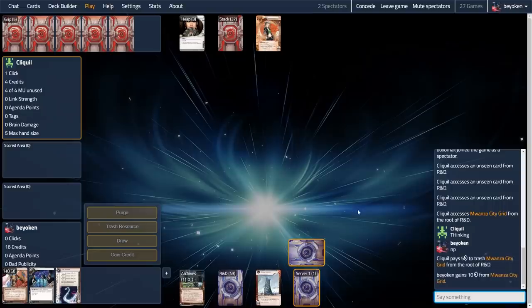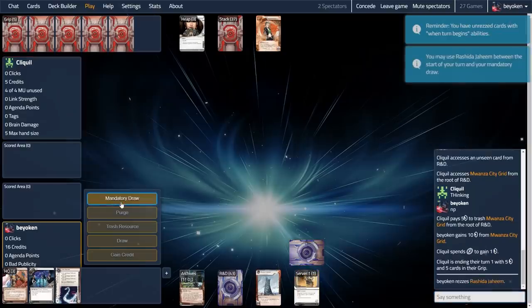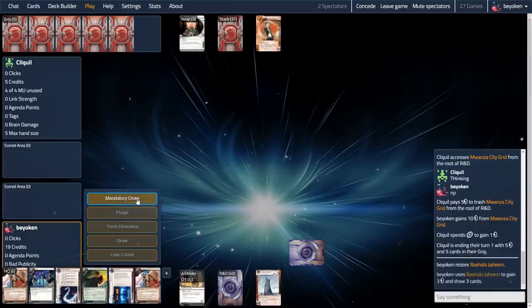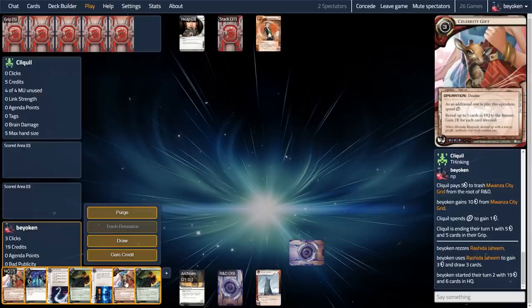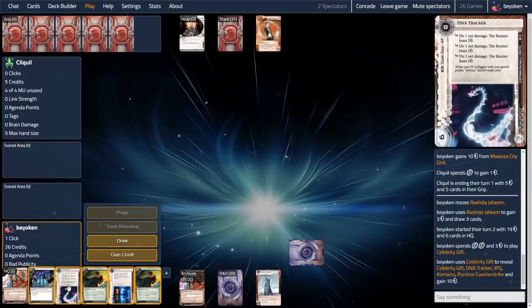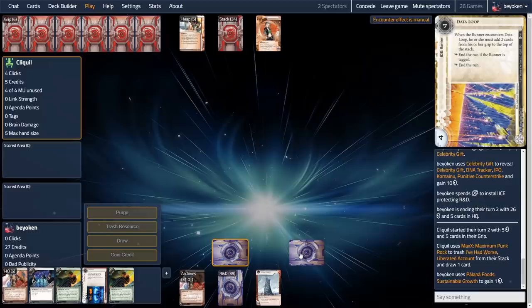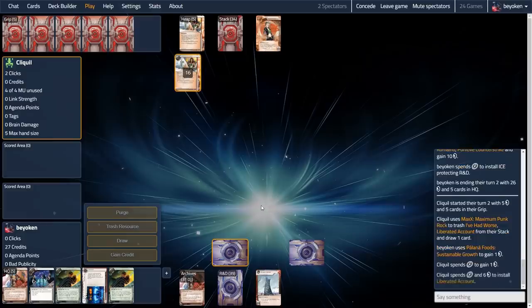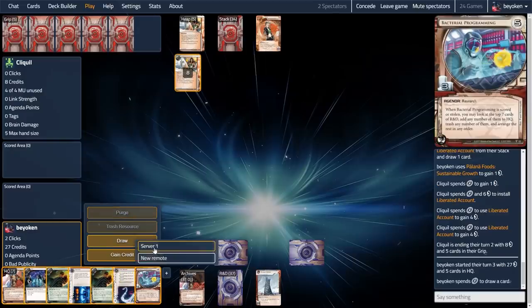Wait — they trashed the Mwanza! It's 5 to trash! We take those! That's basically a reverse Siphon. Punitive! Double Punitive! They saw Double Punitive off the top! My opponent just gave us all the money we need to play Double Punitive, and they know it's coming — they are gonna be in such a world of hurt! But first, let's shore up that R&D — DNA Tracker straight on top! That's too much action in one turn: we gained 10 credits, our opponent lost 5 credits, we didn't lose a single agenda, instead we drew 2 Punitives, and our opponent knows about it. We find Bacterial Programming — we are going to score it. Not enough time to install-double-advance though, we have to respect the likes of DDoS. We'll spend this turn putting a Komainu over the server and attempt to score it next turn.